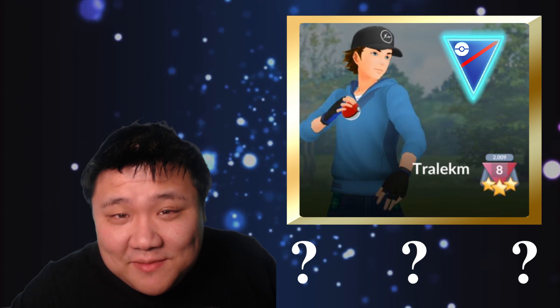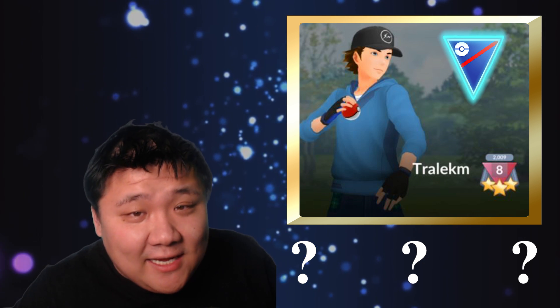Welcome everyone to another video. In this video we are going to be featuring a trainer in rank 10 doing something I would not highly advise, but stay tuned because it's very entertaining. This trainer is going to do a set of five with all recommended teams. If you don't know what a recommended team is, it's basically when you delete all your parties in the league you're going into — in this case Great League — and Niantic will select Pokemon for you that are in and around the 1500 CP range.